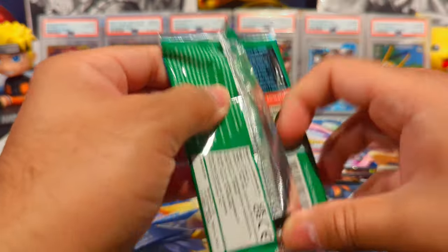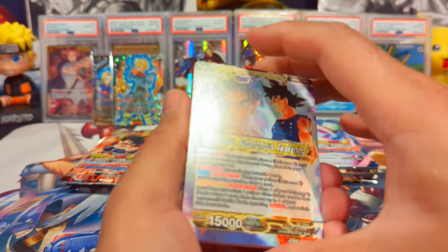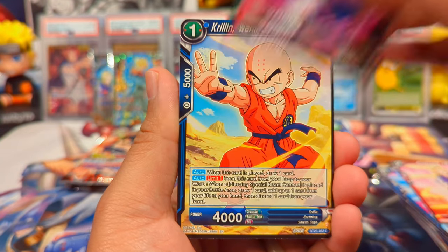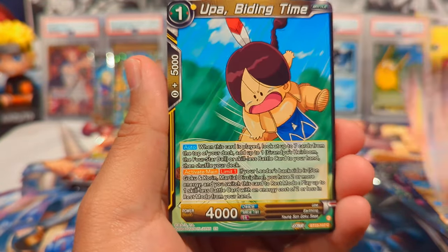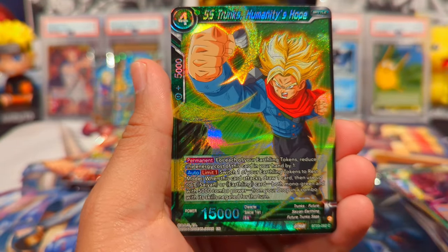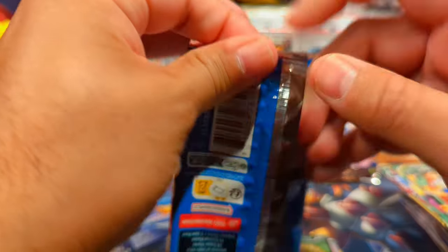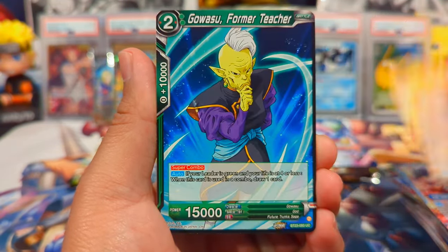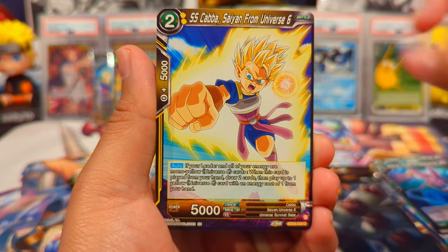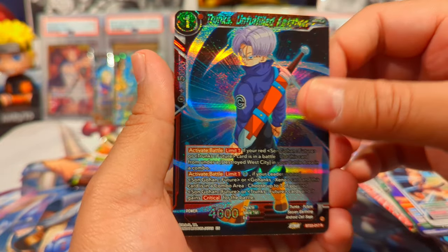Last four packs of the blisters. Out of 8 packs so far we got 2 hits total. Let's see if we can pull an SPR, a Secret Rare, or even a God Rare. Android 20 Creating Evil — that card looks so dope. We have Trunks and a Vegeta Fusion in the Future. Come on, let's pull some heat. Son Goku and Piccolo, Super Saiyan 3 Gohan, Bulma, Android 18, Destroyed West City, Goku Iconic Scene, Goku Capturing Raditz's Tail, Trunks' Unfulfilled Ambition, and a rare Project Zero Mortals.